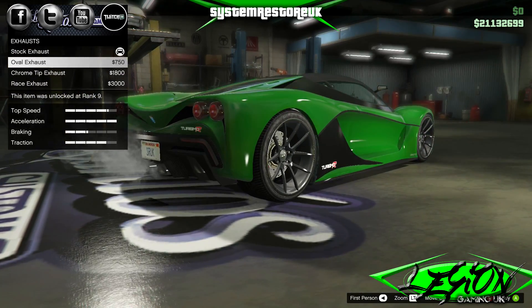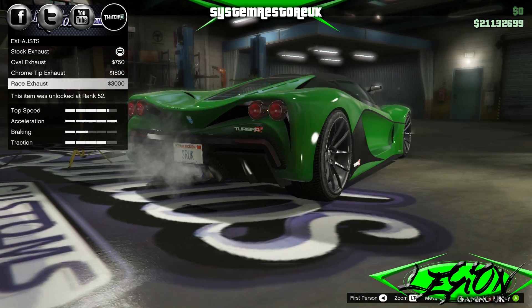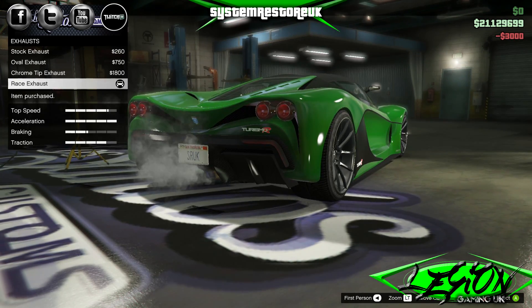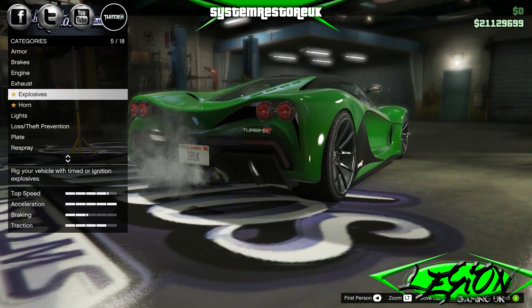Exhaust — you've got oval, chrome tip and race. Three grand for the race exhaust with little titanium bits on the end. Explosives, no. Horn, no.